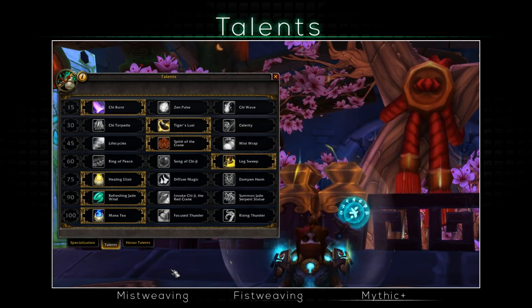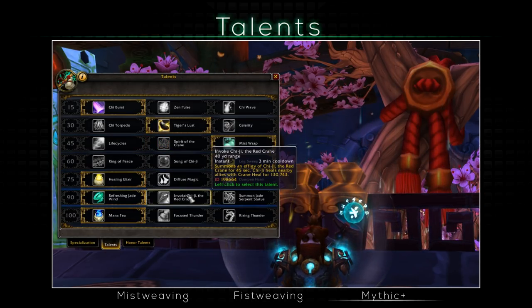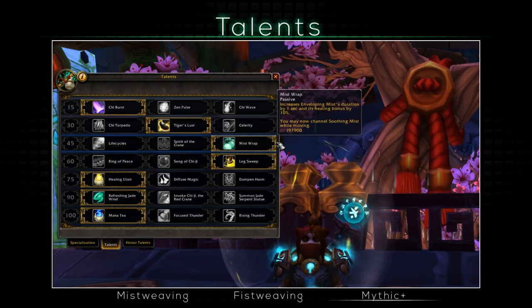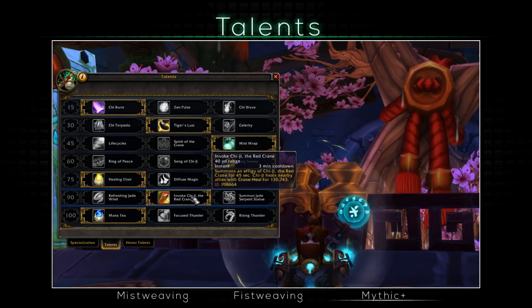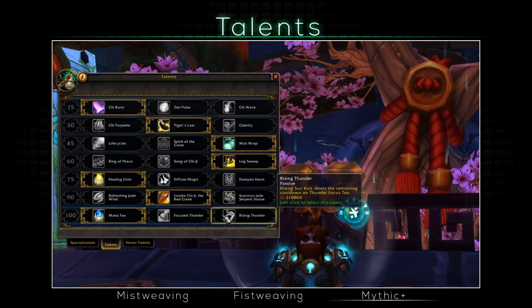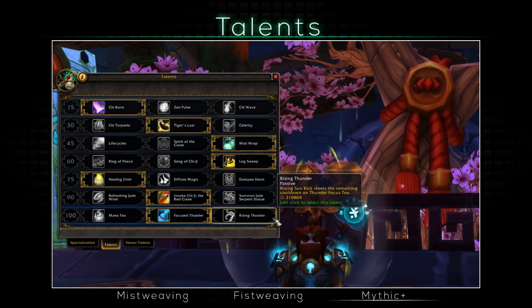For Mythic Plus, you can take either playstyle, although Fistweaving is extremely fun, what it provides won't be that needed — you will basically just help out with the DPS, but the mana provided isn't really needed in Mythic Plus. I generally prefer Mistweaving playstyle for dungeons. You still gain Mist Wrap, which is great to heal on the move with Soothing Mists. Refreshing Jade Wind won't be as needed since most of the time everyone's gonna be spread, so either Chiji or Jade Serpent is the way to go. I generally recommend Chiji. For the last tier, Mana Tea is practically worthless in Mythic+, so either Rising Thunder or Focused Thunder will be best.